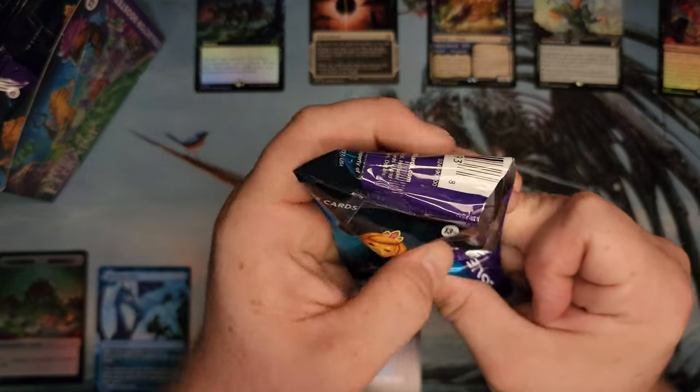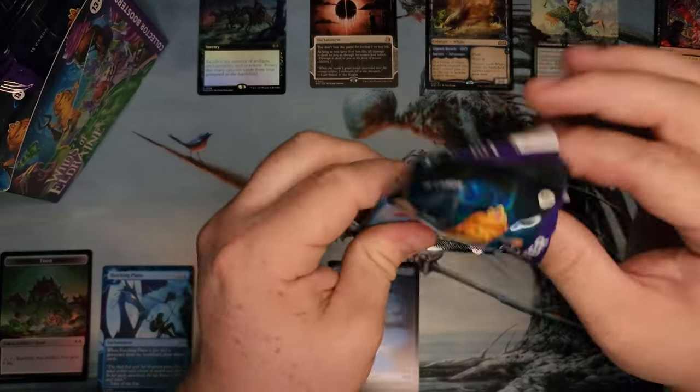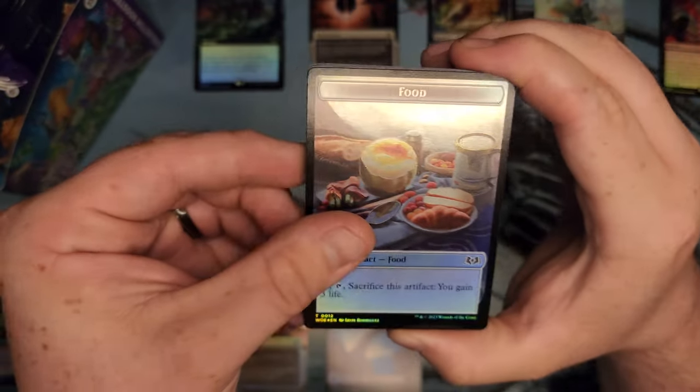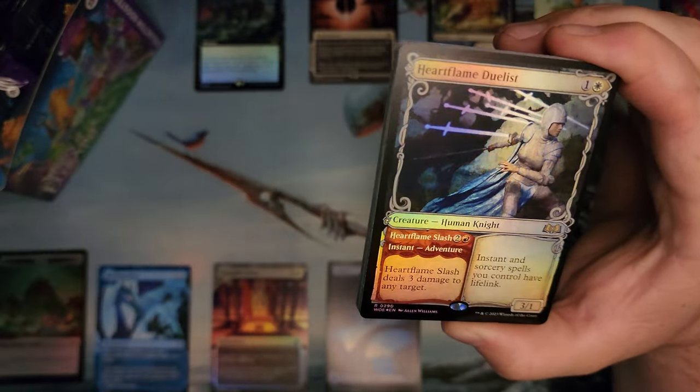Yeah, so that was a cold start on that one. Confetti Foils — those are hard to hit, I hear. Food. Heart Flame Duelist.